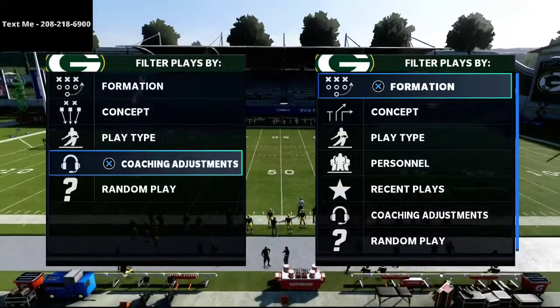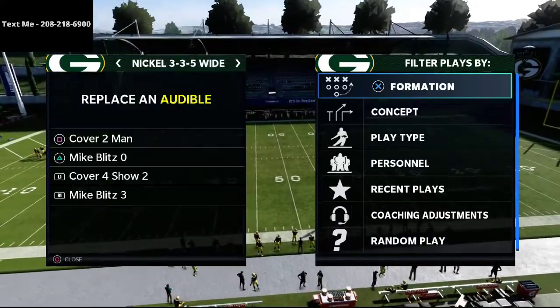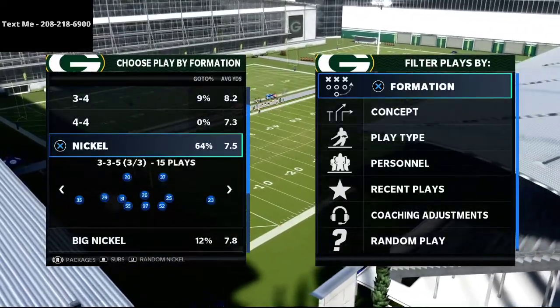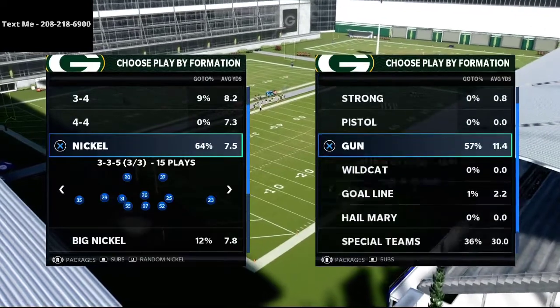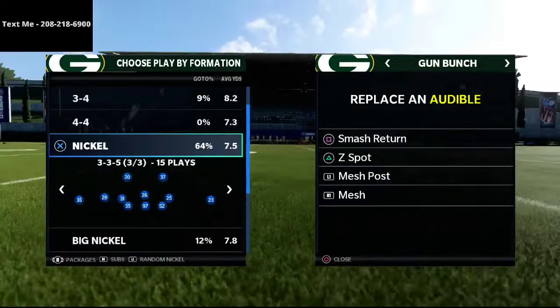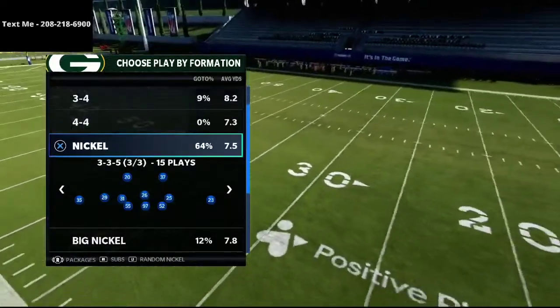We're going to be breaking down specifically the Mike Blitz 3 and some adjustments you can make out of this to help you stop a lot of what people are going to try to do. We're going to be focusing first and foremost on Gun Bunch, which in my opinion is the toughest offense right now in the game to stop.